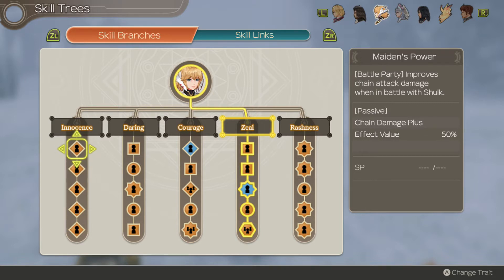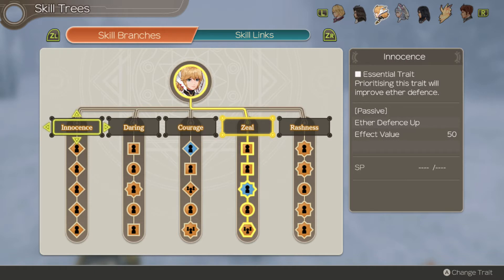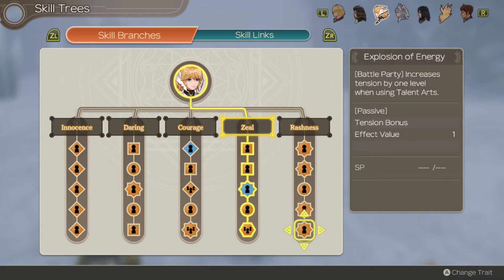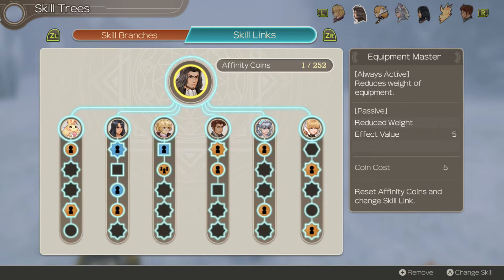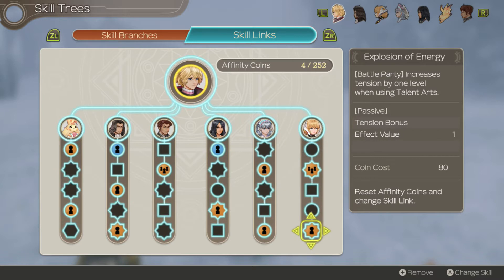Let's see — improves chain attack damage, increases art damage, restores HP when taking damage, prevents tension from becoming low in battle with Shulk, and grants all stat boosts encouraged by Shulk. As long as Shulk is in the party, this will make her really powerful. Rashness also has pretty nice stats — increases tension by one level when using a talent art. That one's really nice, so I tried to equip that on Death of Day. It does cost a lot of coins, but it's definitely worth it.